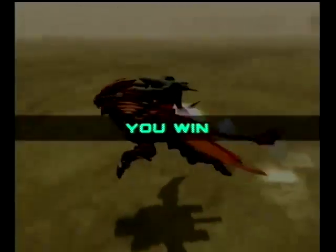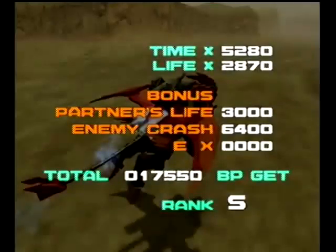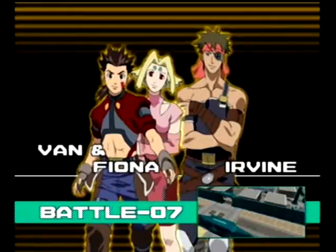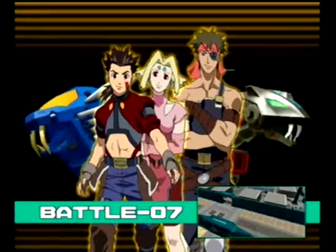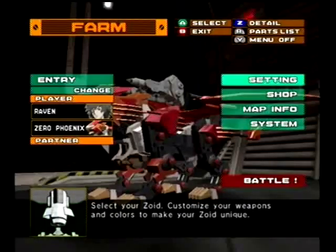I think I'm going to end this episode off there. I think I'm going to switch back to using my Lightning Sykes just because it's fun — it's more fun for me at least. Our next battle is Van, Fiona and Irvine again — in the Blade Liger, but now he has a Lightning Sykes. Oh, I've got to challenge him with my Lightning Sykes now. But that will be next time. So if you like what you saw, please subscribe to my videos. Until next time, this has been Constipated Burrito Cage. Peace out and have a great day. Goodbye, people.